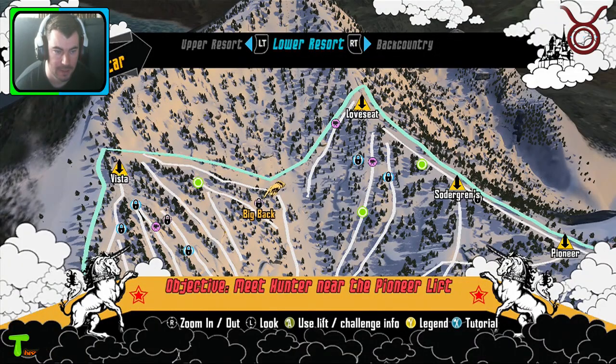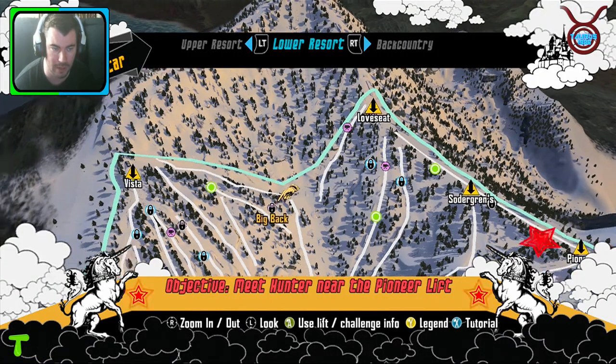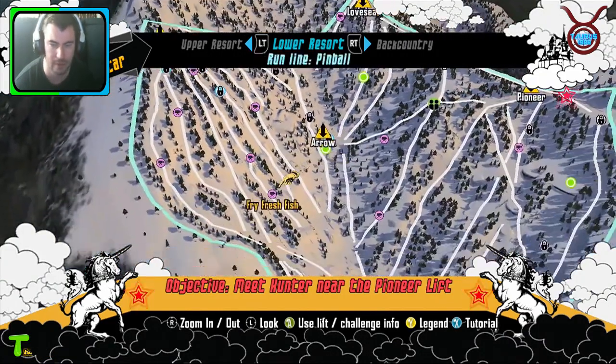Okay, here we are. This is the mountain you'll be snowboarding on. There are loads of challenges, the main story itself, and also many many other things to do on here. The game came out in 2005 and originally came out when the Xbox 360 came out — it came out along with it as a release title. As you can see this is lower resort and you've got all this area here to play on.